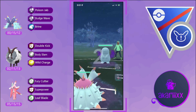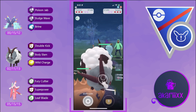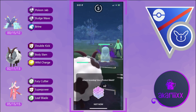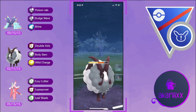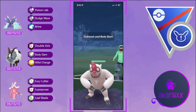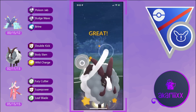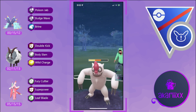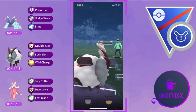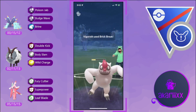Next battle — Toxapex on the lead against a Quagsire again, not a great lead for us. The opponent builds up massive energy and is at Stone Edge — they just bait with Mud Bomb. They catch a Body Slam onto Vigoroth, which is not terrible for us as Vigoroth won't appreciate Double Kicks or Body Slams. The Body Slam damage starts building up — they go for the farm down but realize they won't be able to farm all the way down before we get to a third Body Slam.